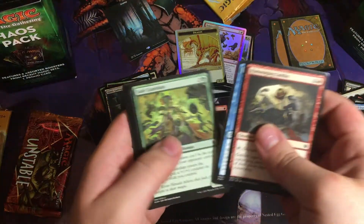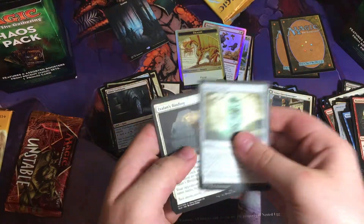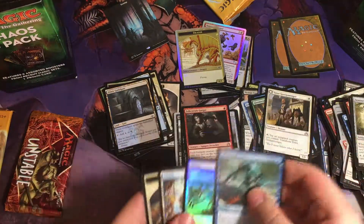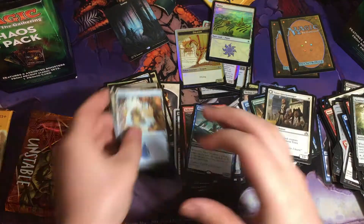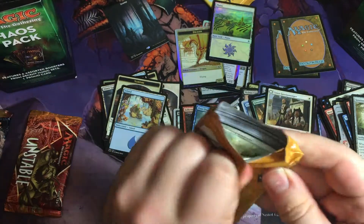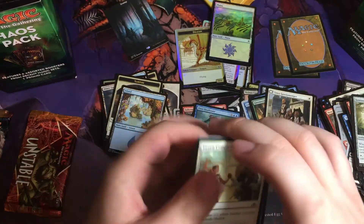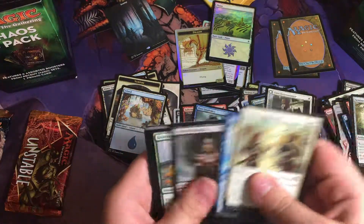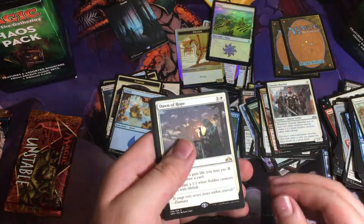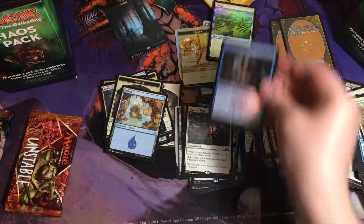Going with the Ixalan next. Fleet Swallower, and a foil Planeshift card. Going with the Ravnica pack next — that better not have been opened. Dawn of Hope and a foil Dimir Informant. Not looking too hot.